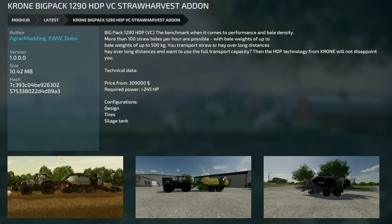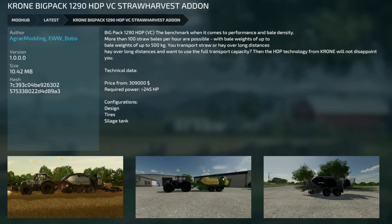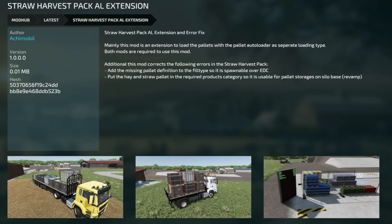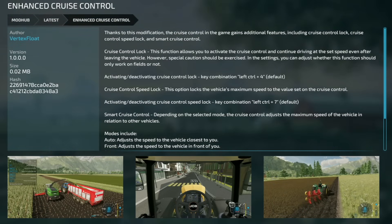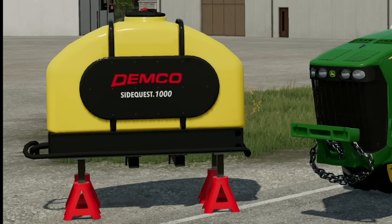For PC-only new mods: the Krone Big Pack 1290 HDPVC Straw Harvest Add-On appears to be a Big Pack 1290 with customization options. The Straw Harvest Pack AL Extension is a mod that loads pallets with the pallet auto loader as a separate loading time — both mods are required to use it. Lastly, Enhanced Cruise Control adds cruise control lock, cruise control speed lock, and smart cruise control features.